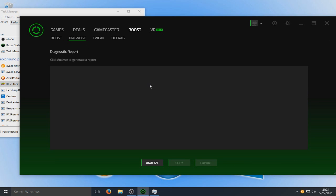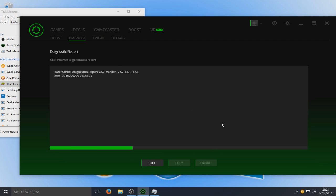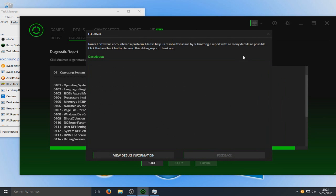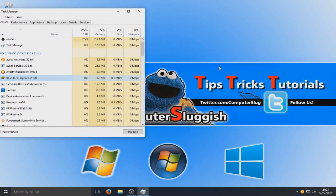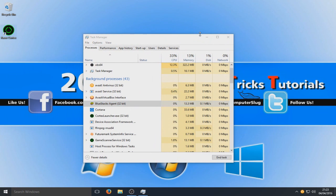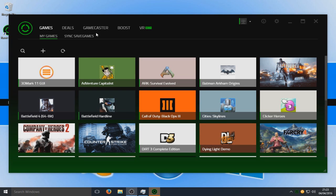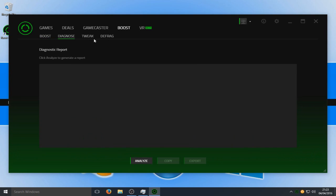We've got Diagnose here — I'm going to go on to Analyze quickly. Here, as you can see, once it's done it's gone through my computer. Oh — okay, I think the program just crashed, it's not great. Let's just scan my games quickly to see if I've got new games installed. Let's go back to Boost. You've got Diagnose there, and that basically builds up a report on your computer — as long as it doesn't crash.